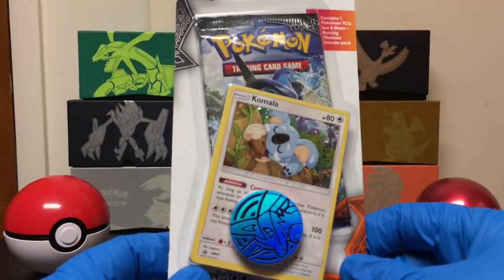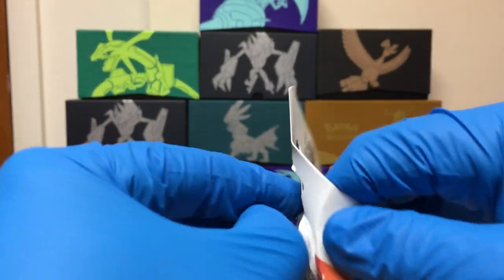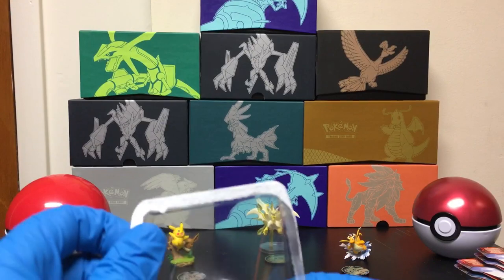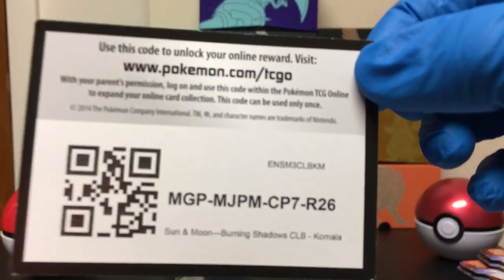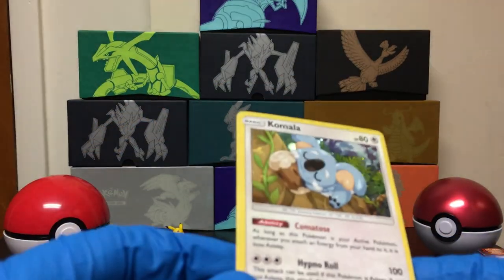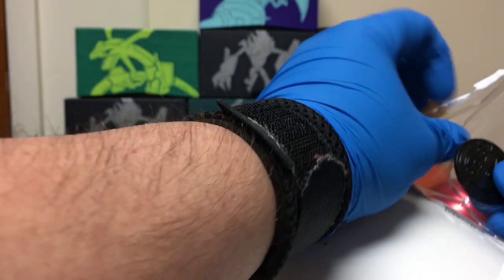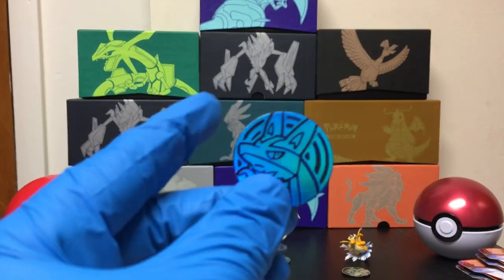So we'll start with one of these packs. I got three of these — it comes with one booster pack, a promo card, and a coin. There's the code card, and the promo is a Kamala holographic, which is pretty cool. It also comes with a Lucario coin.